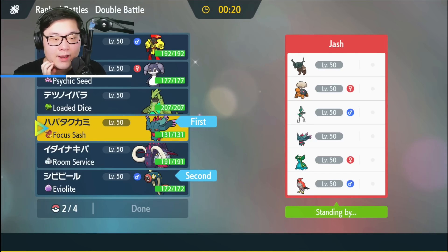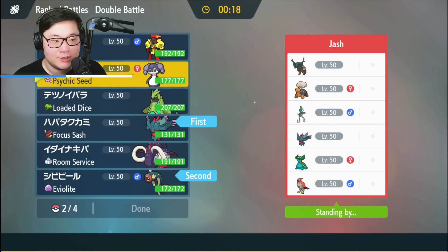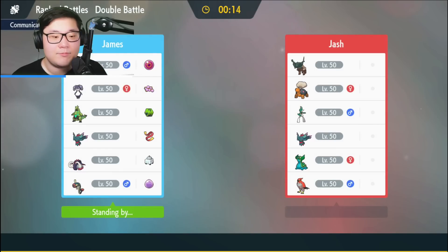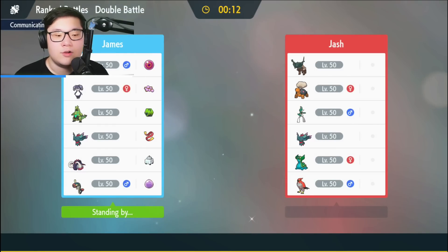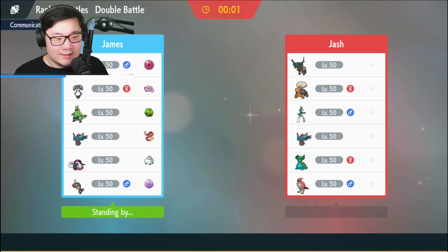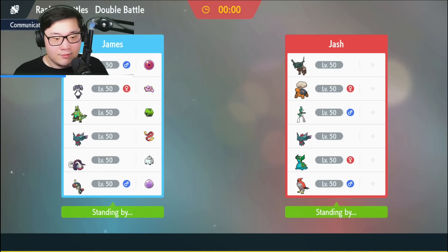The reason I'm going for Eelektrik plus Flutter Mane is because I have Eerie Impulse — I could definitely see myself clicking that a bunch this matchup. I think having Armarouge in the endgame is better because starting with Armarouge isn't that great against this team. They'll probably utilize things like Ting-Lu and Gallade early. Gallade does a lot of damage right away.